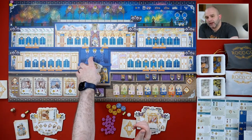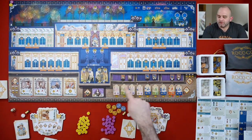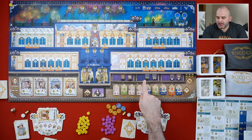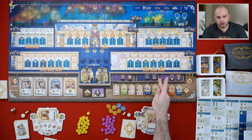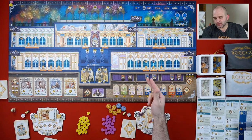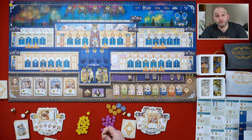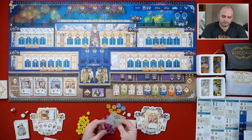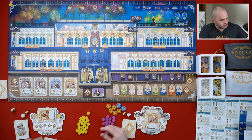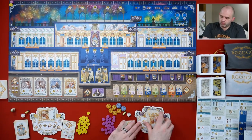It might be helpful to know - the fewer options you have, the cheaper they become. So normally if it's all full when you choose one, each one is worth two coins. But in each drawer, whenever they become empty, they're worth less coins - they cost less coins. So now these only cost one. And if there's ever only one left, it's free. So that's her turn. And now I'm going to do my turn with one of these cards.